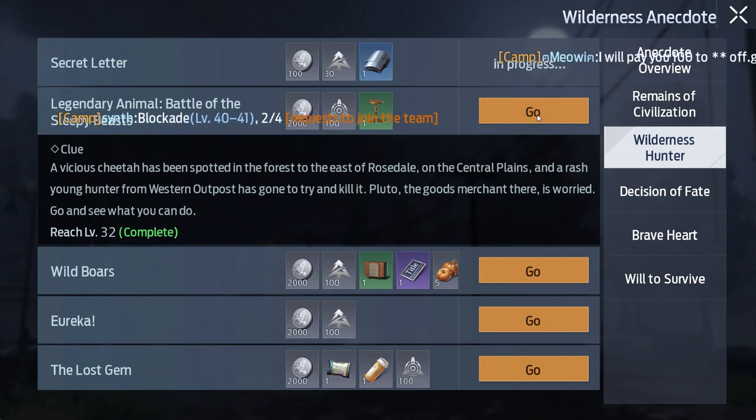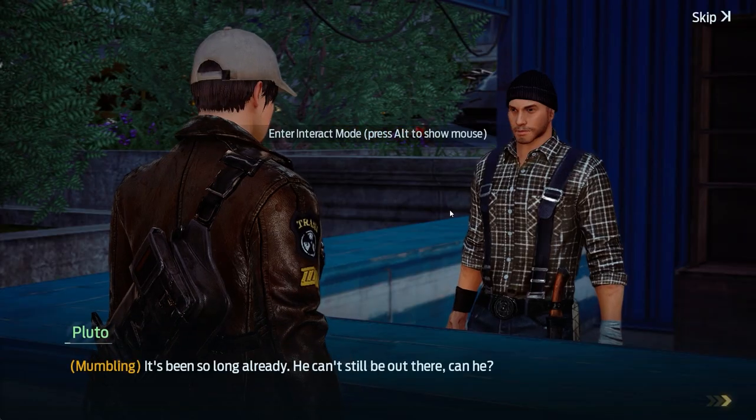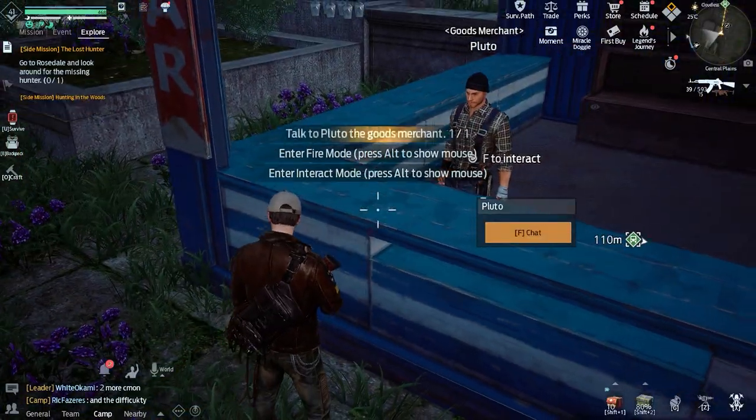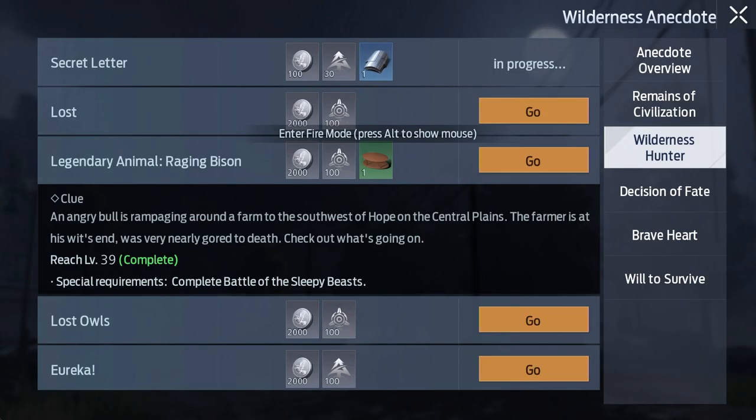So you need to do Battle of the Sleepy Beasts first. Simply click the go on it, it'll tell you where to go - the Western Outpost. Head inside and speak to this guy; he's in the main hub area behind one of the counters. That gives you this quest - just follow it through, they're not hard to do.